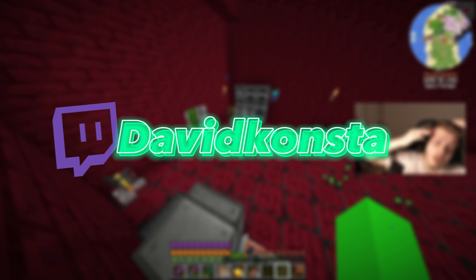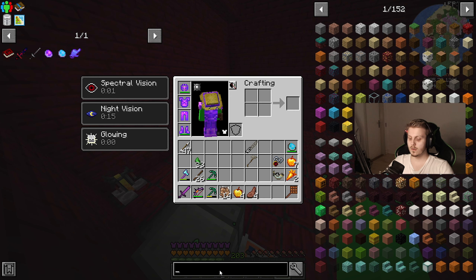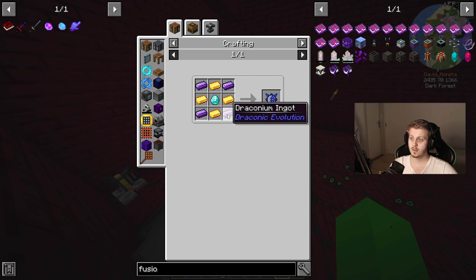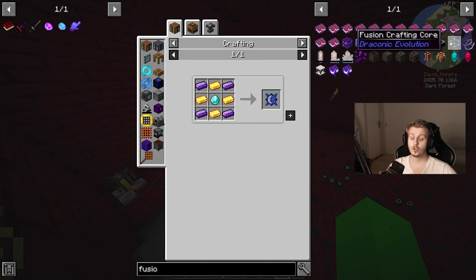All right, I'm thinking today we make fusion and fusion cores, which we need draconium for. So we got to go mining for that. We can just make some charms I think, but if we want to actually use the fusion core then we need lots of power. I'm thinking we just make a lot of power today — windmills, solar panels.